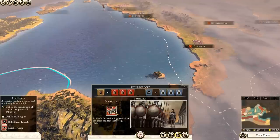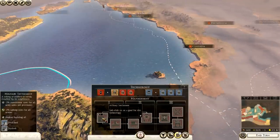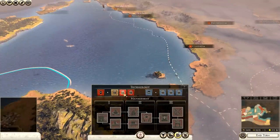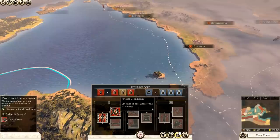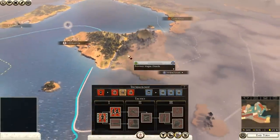For technology, we want to start off fighting — get better troop quality. Go for logistics. Mercenary upkeep would be useful. Charge bonus — definitely. Morale for land units — definitely. Physical conditioning and Rites of Melqart are also going to be useful initially starting off.